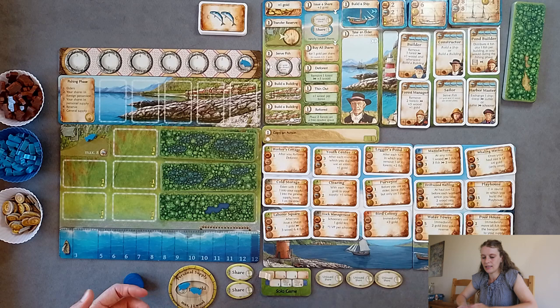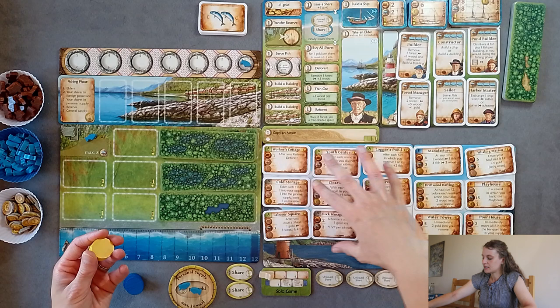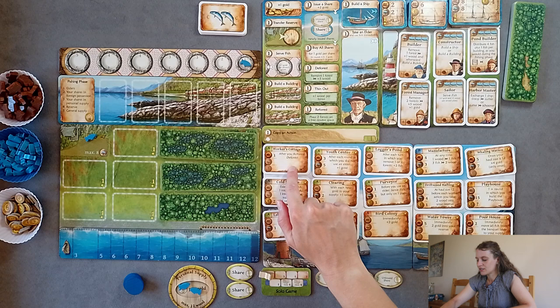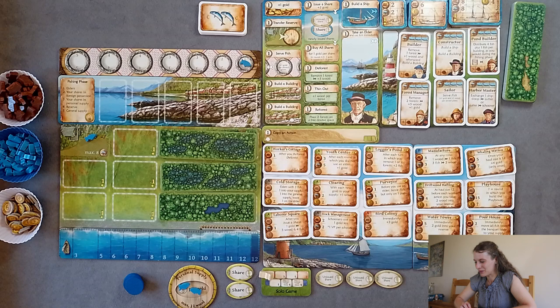Now we proceed to worker placement. The biggest points at the end of the game come from your buildings — A buildings down here, B buildings over here, and throughout the game we'll get C buildings which are worth a lot more. Some are actually worth minus points. I'm really liking the look of this workers cottage — it's worth zero points but it lets you deforest an area to gain wood after you reforest, so there's a nice engine there.